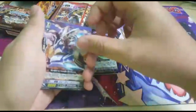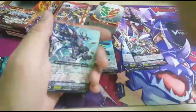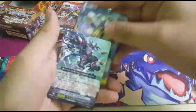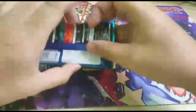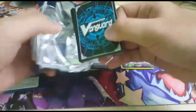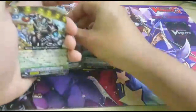Oh, this is the Dark Ring, Narukami, Angel Feather, Gear Chronicle, and Gear Chronicle. So yeah, I'm really hyped for Fighter Collection. I have seen the GV8 for Dimension Police and Dark King is super OP — oh my god, I'm very hyped for it. But Narukami had a very good one too.